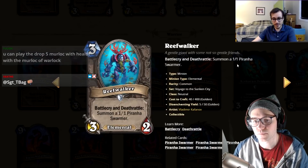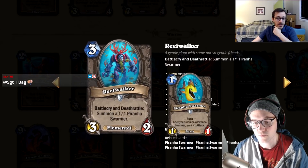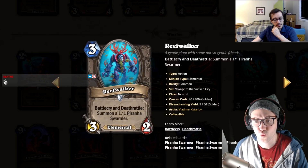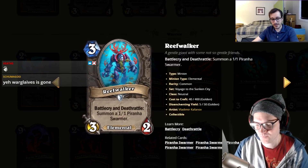Reef Walker: three mana, three-two, battlecry and deathrattle summon a one-one Piranha Swarmer. That's a one for sure — not good at all.